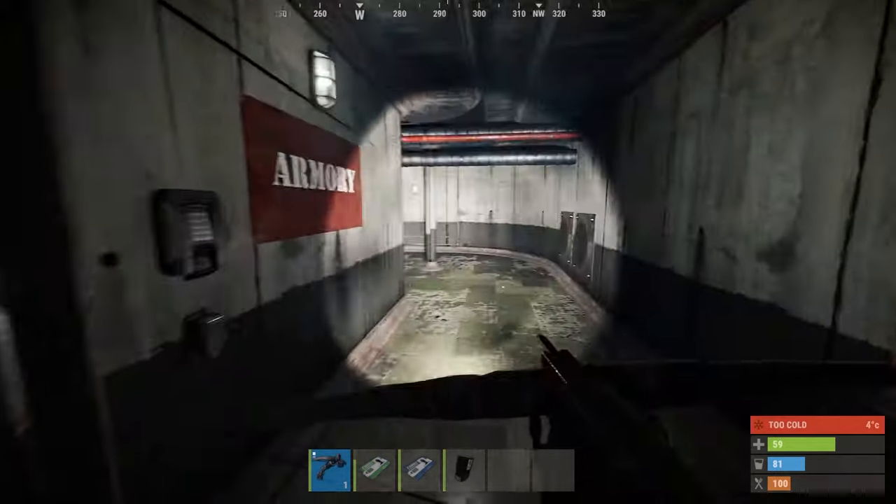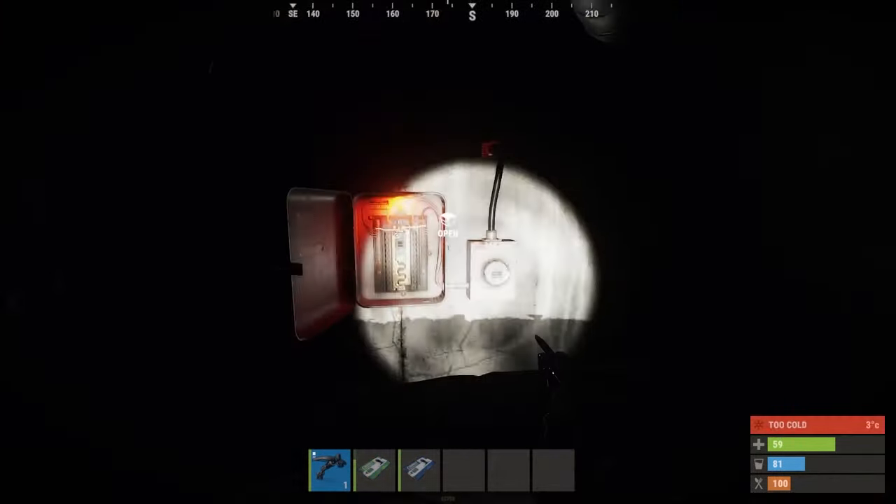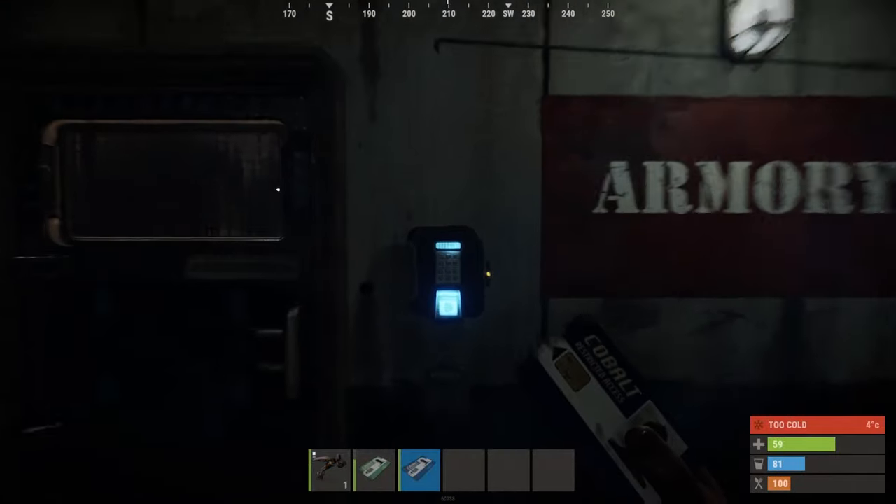Once inside, add another fuse to the fuse box here and swipe your blue card on the door. You'll find the red card on a desk inside the room.